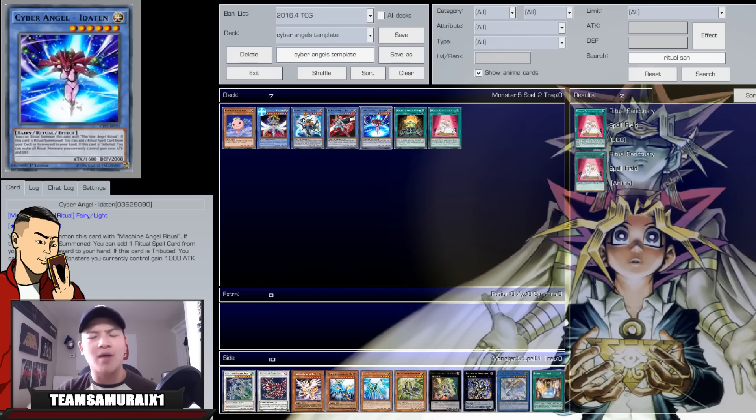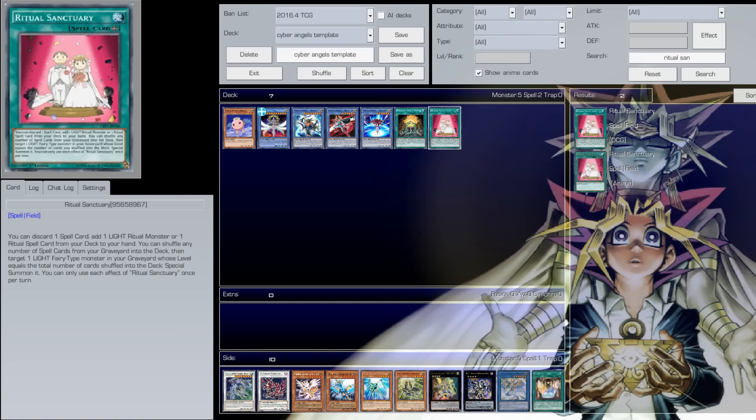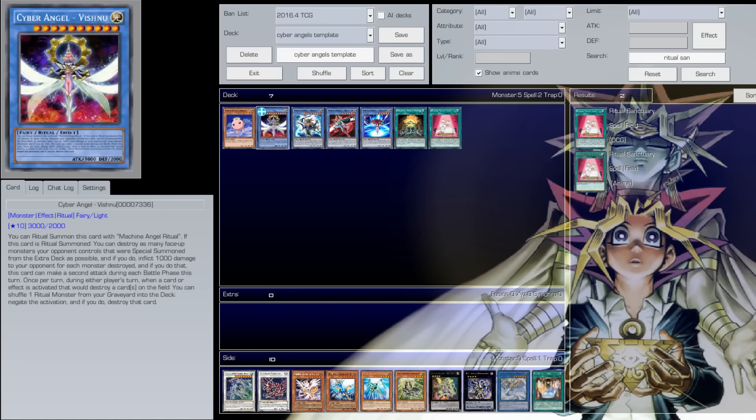First we got Saira Petit Angel — your ritual searcher and the engine of the deck, which is very very amazing. It combos really well with Ritual Sanctuary, which is very nice. Next you got Cyber Angel Vishnu — this card is very good, and I see a lot of people compare this to towers.